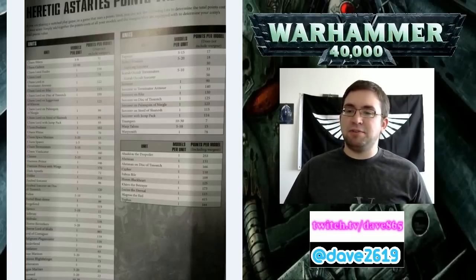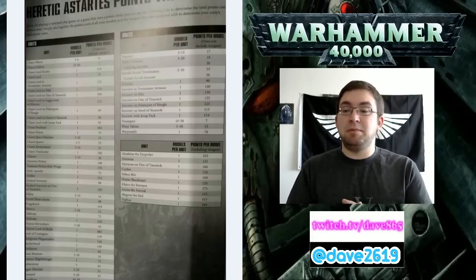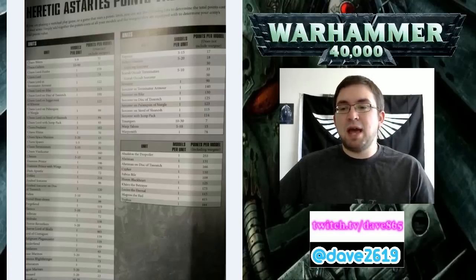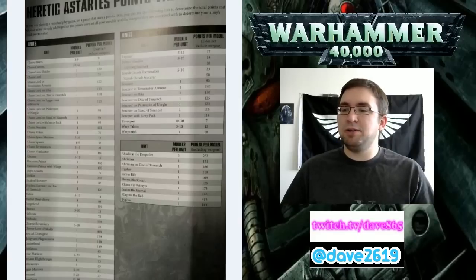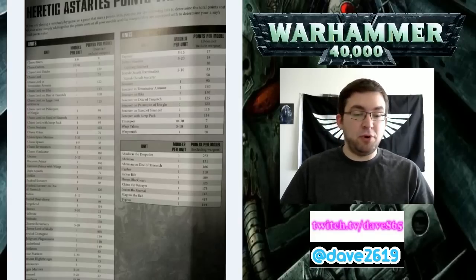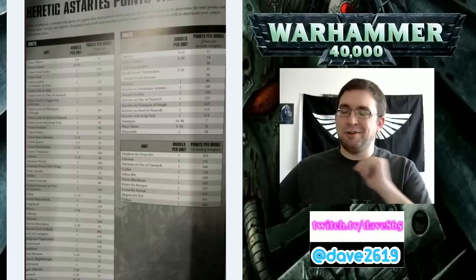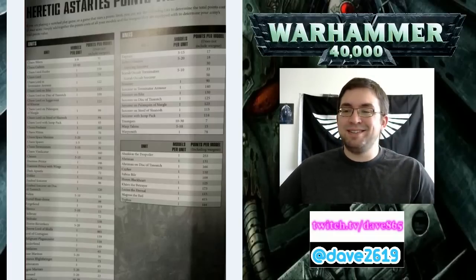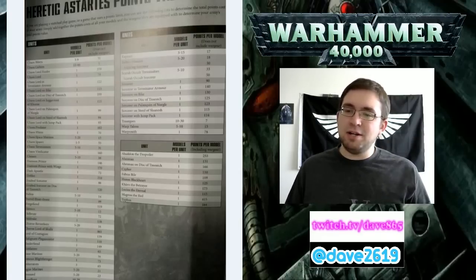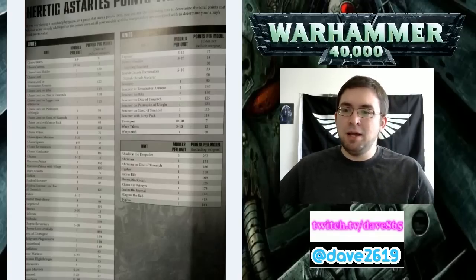Now let's get into the named Characters. All of these have a special rule: your army can only include one with this name. Abaddon the Despoiler is now 253 points, down from 265 points. Aramon is way down - 131 points, down from his previous 230. Aramon on a disc is 166, down from 260. So in both cases, almost 100 points cheaper. That's a whole squad of Havocs.